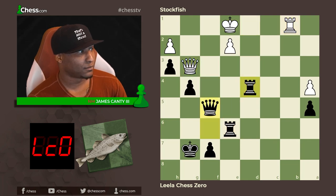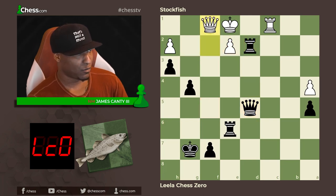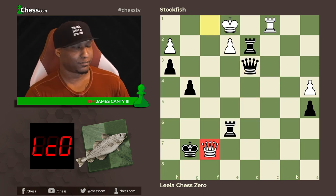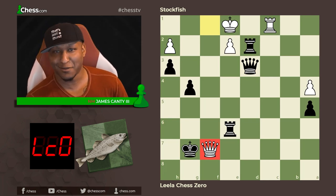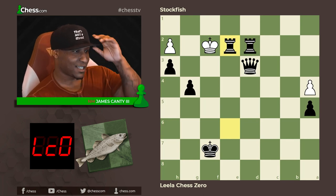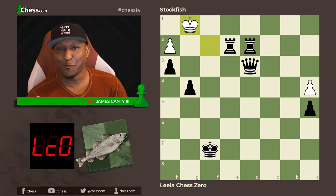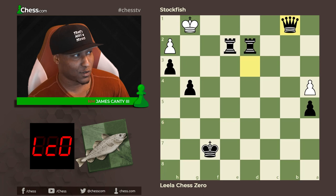Leela Chess Zero goes queen f6, take on f4, rook takes f4, king e1 — you have rook checks, you have everything. Rook e6 opening the diagonal, rook d4, queen f5, rook c1, queen d5, queen f2, rook d2 — everything's winning. Queen f1, queen d3, queen takes f7 — this is over. Queen takes f7, king takes, rook check, king f6, king f2, and the finale.